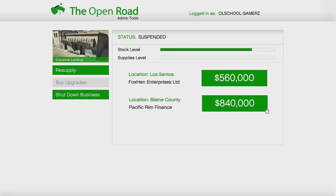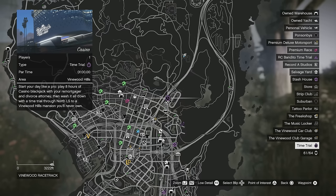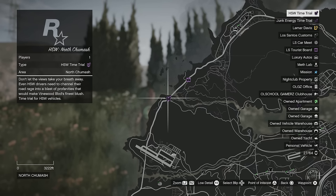I know the biker business gets a bad rap because of the Post-Op sales, but they're not that difficult — just time consuming. Biker businesses make great money; every six hours all your businesses get filled up, it's great passive income. Your time trial this week is Casino, HSW time trial is North Chumash, RC Bandito time trial is Cypress Flats, and the Junk Energy time trial is Mirror Park.